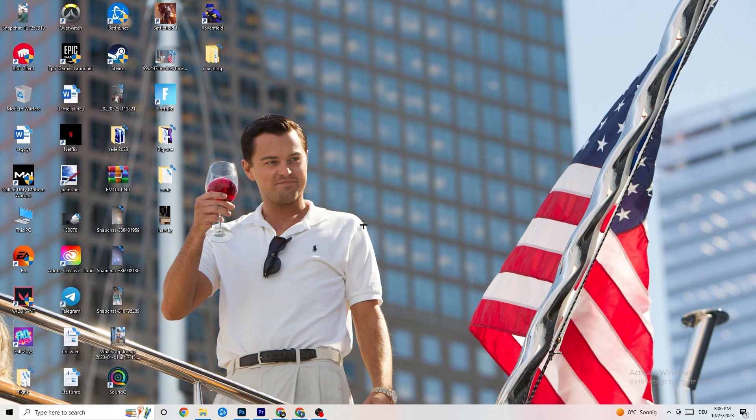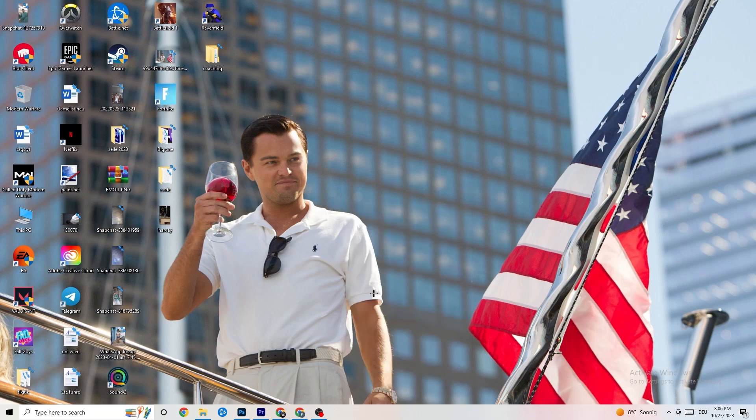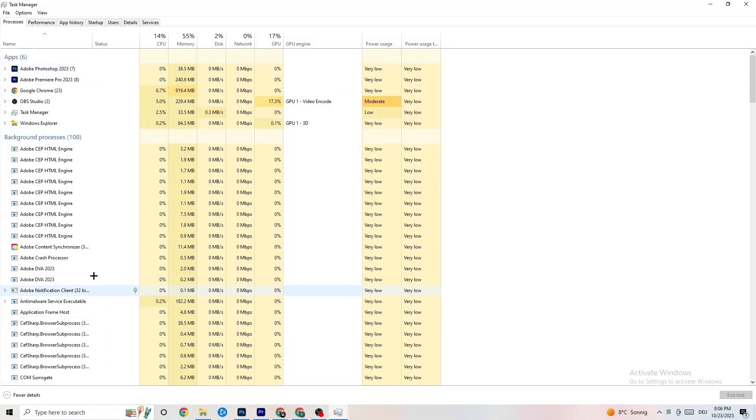The next step is to go to your taskbar, right-click it, and hit 'Task Manager'. You'll see every single program currently running. Go to the top left corner and click on 'Processes'. Here you'll see CPU usage, memory usage, GPU, network, and so on.